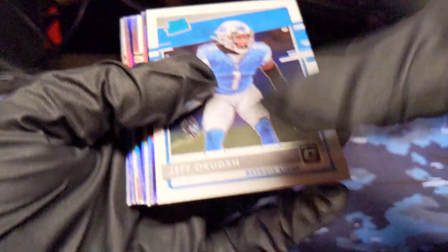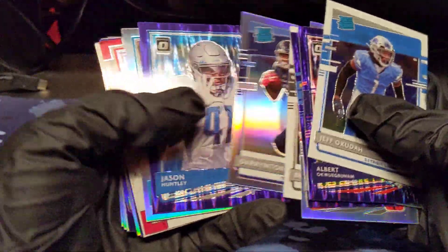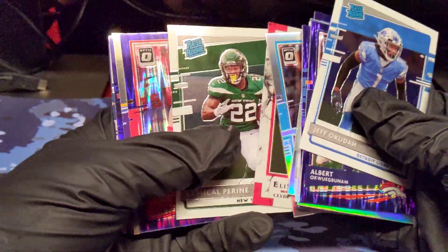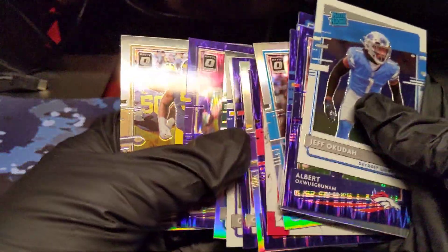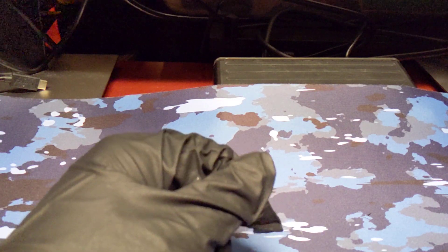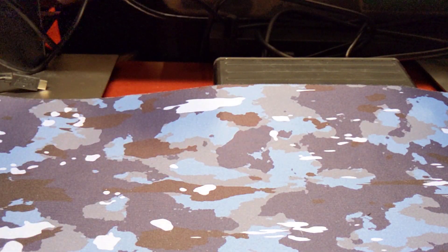We did get some very nice looking parallels and tons of hollows — that's what I'm really surprised about. I think these blasters are potentially the way to go. I know I've said the hangers are pretty good and stacked, but just imagine if one of these rated rookies was one of the top rookie quarterbacks — this would have been insane. We didn't pull anything huge, but we did get some nice rookie cards and nice parallels. Thank you guys for watching. If you enjoyed, hit the thumbs up button. If you want to see more, hit the subscribe button. Thank you for the continued support on the channel, and I will see you guys next time.